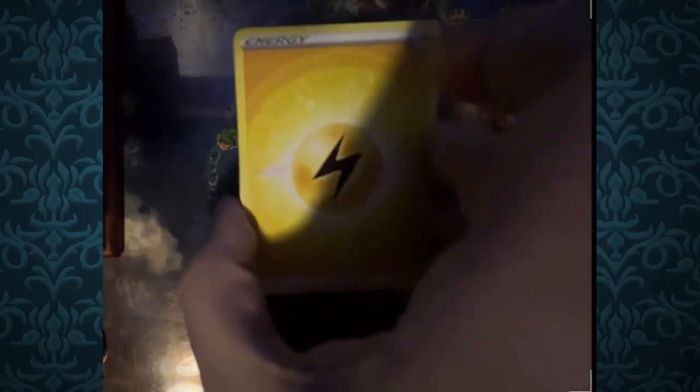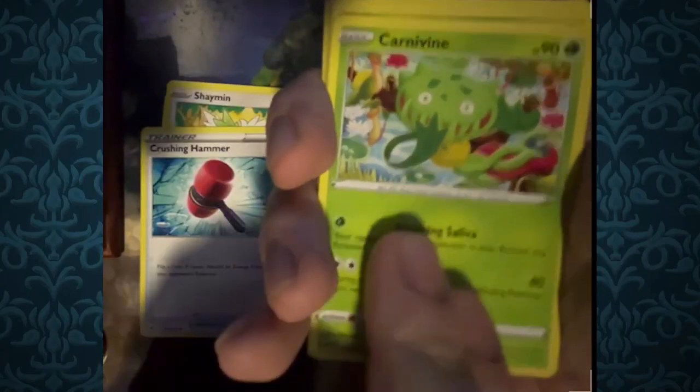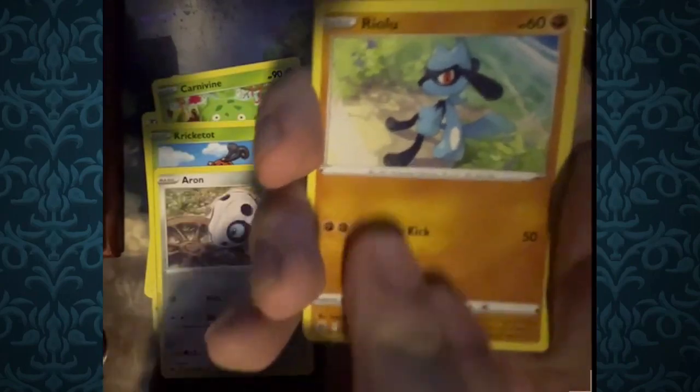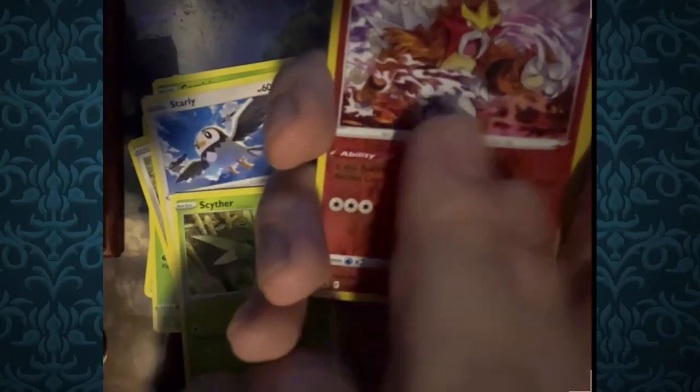Prediction: Grass Energy — nope, it's Electric. We got Shaymin, Crushing Hammer, Carnivine, Cricketot, Aaron or Auron, Miolu. Reverse Foil Starly, Scyther, Reverse Foil Infernape, and for the rare, Luxray. Not too shabby.